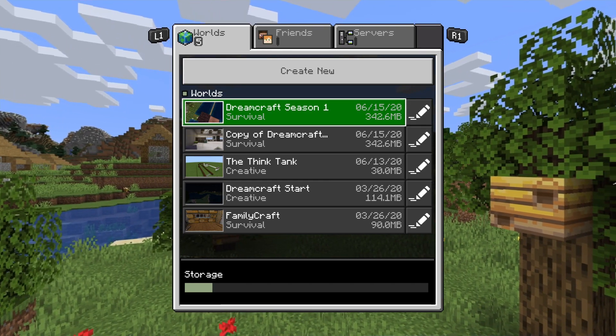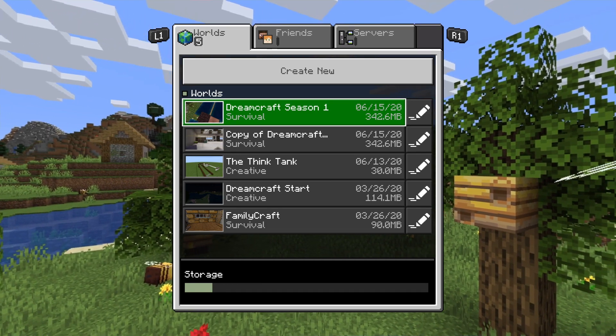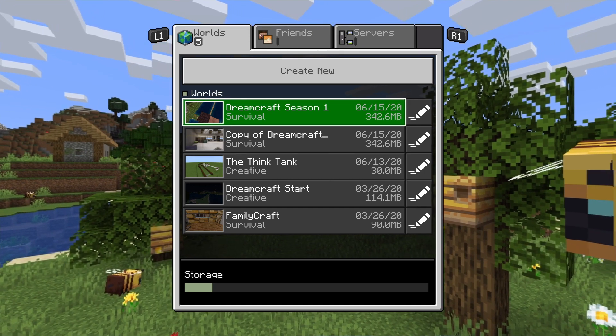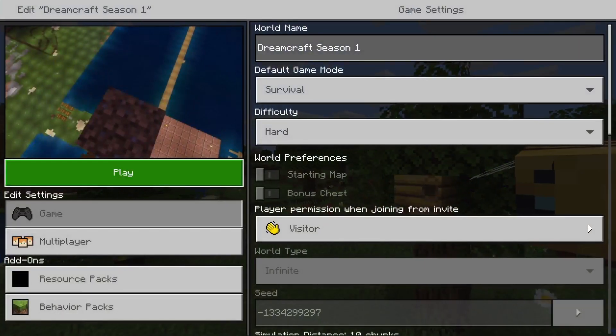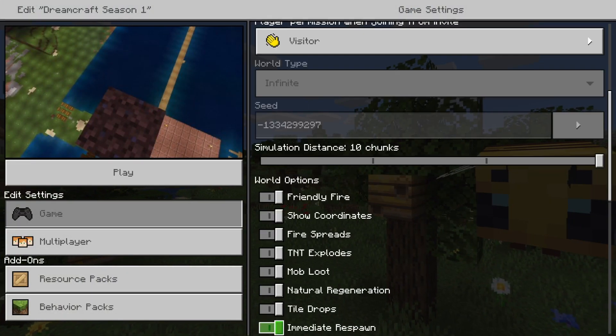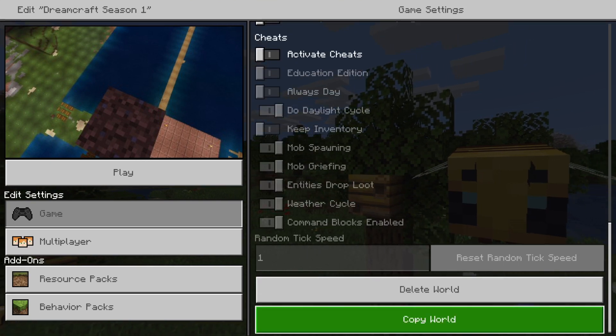So what you're going to want to do here guys is if your world corrupted like mine did — the Dreamcraft Season One world — what you're going to want to do is go into here. Don't load it, don't hit play. Go down to the very bottom here and we're gonna copy this world.